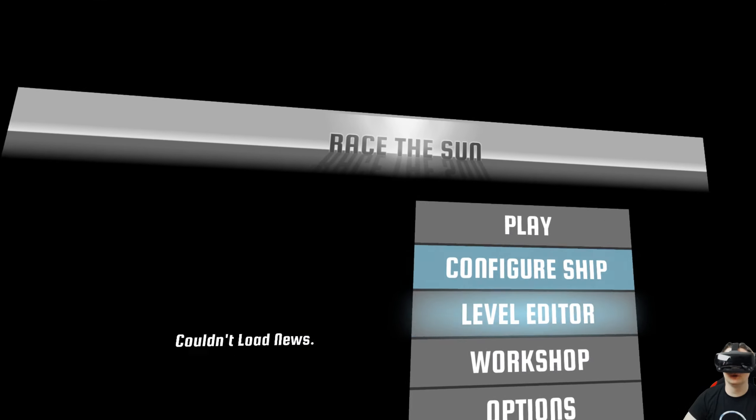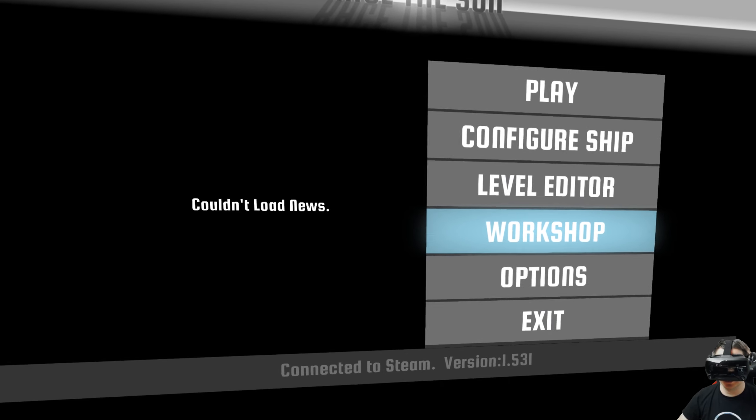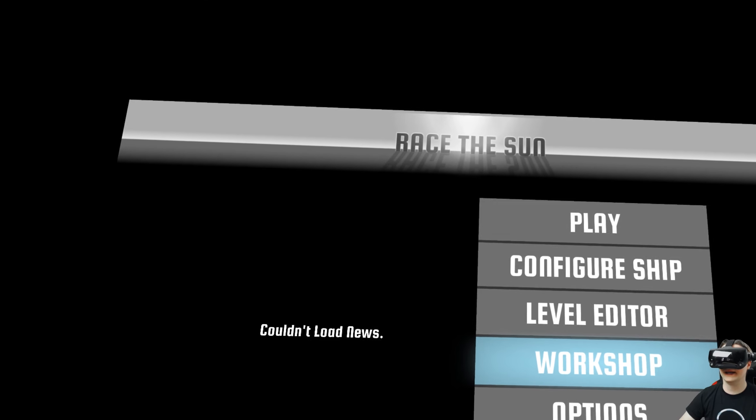If you want to make your own levels, you go to the level editor, and in the workshop you can choose levels made by other people.